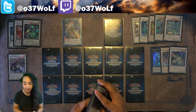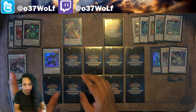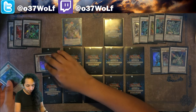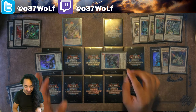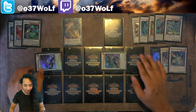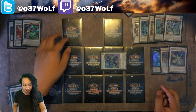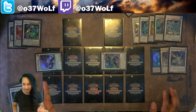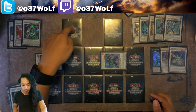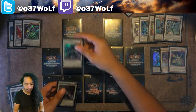Another thing that's going to be good is synchros that replace themselves. Like, let's say you synchro into your desired monster, use it, synchro climb into Excel, and then if it can bring itself back, that's really useful. Also, something I completely missed: you're guaranteed at least one synchro slot — an extra deck zone slot — and you can just keep synchroing into it over and over.